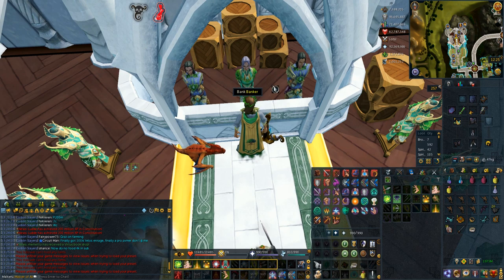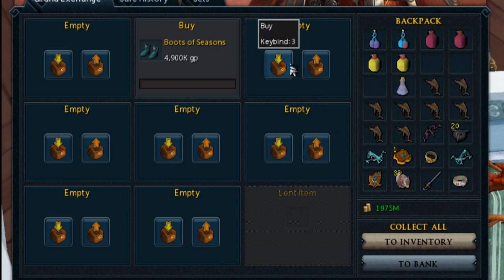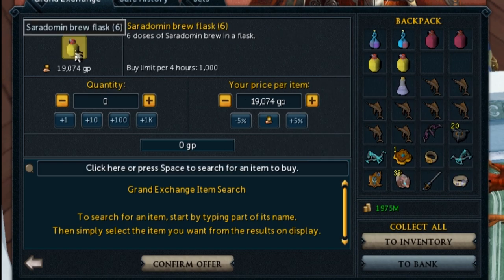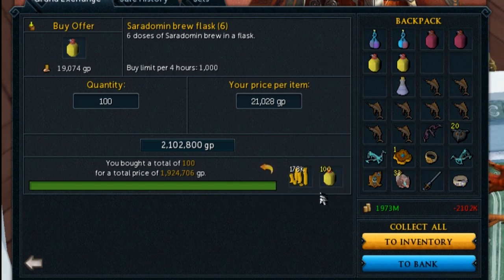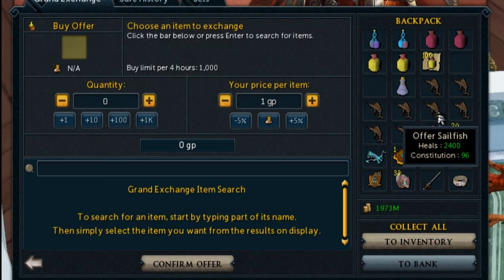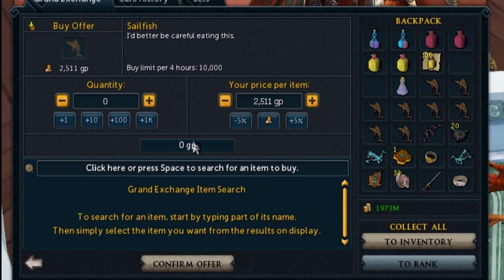This is another helpful tip using the GE. For instance, you're doing some PVM, you've loaded up your preset, and you've run out of saradomin brews. If you press buy and click the item you want to buy from your inventory, it will put in that item with a buy offer — you can then buy a hundred of them at the price and just buy them done and sorted. This works on any item. If you're very low on brews, restores, or whatever, you can just click it and buy it — easy peasy, then get back to PVM.